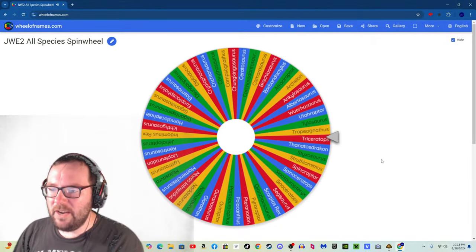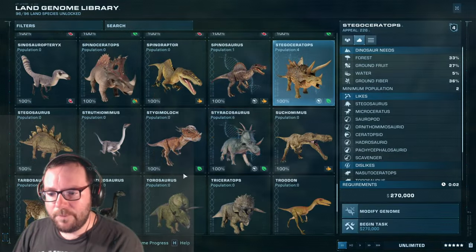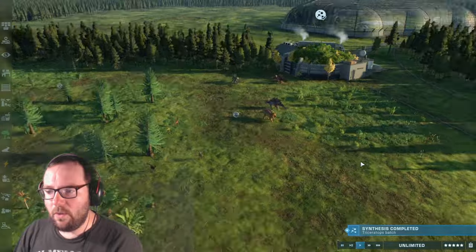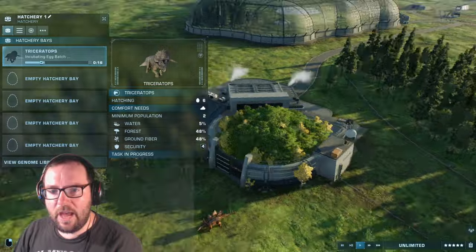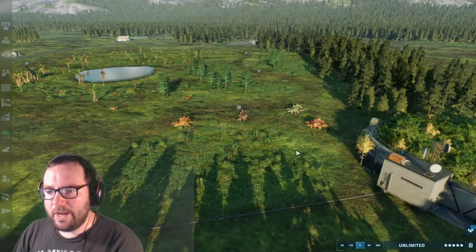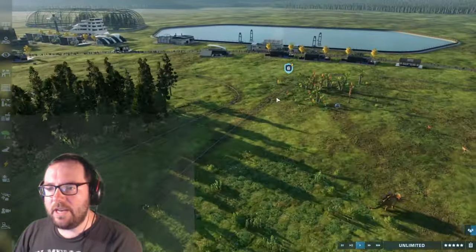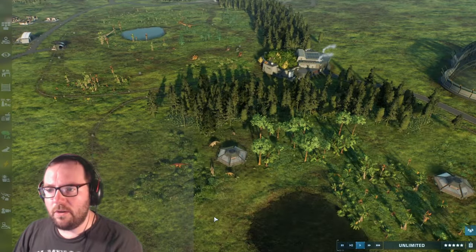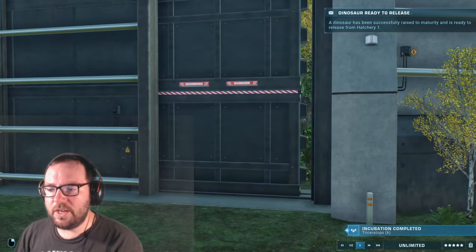Let's move on to creature number nine. Speaking of which, here's Triceratops. For Triceratops, I'll just throw them in here. Let's get Triceratops going. Triceratops should be another relatively quick one. Let's release all six of them. They should be relatively quick. And then we'll move on to the final creature of the episode. Off camera I'll work on the accommodations. I should probably get a monorail going at some point. I don't care about the guests - all I care about are the dinosaurs. Let's release Triceratops.